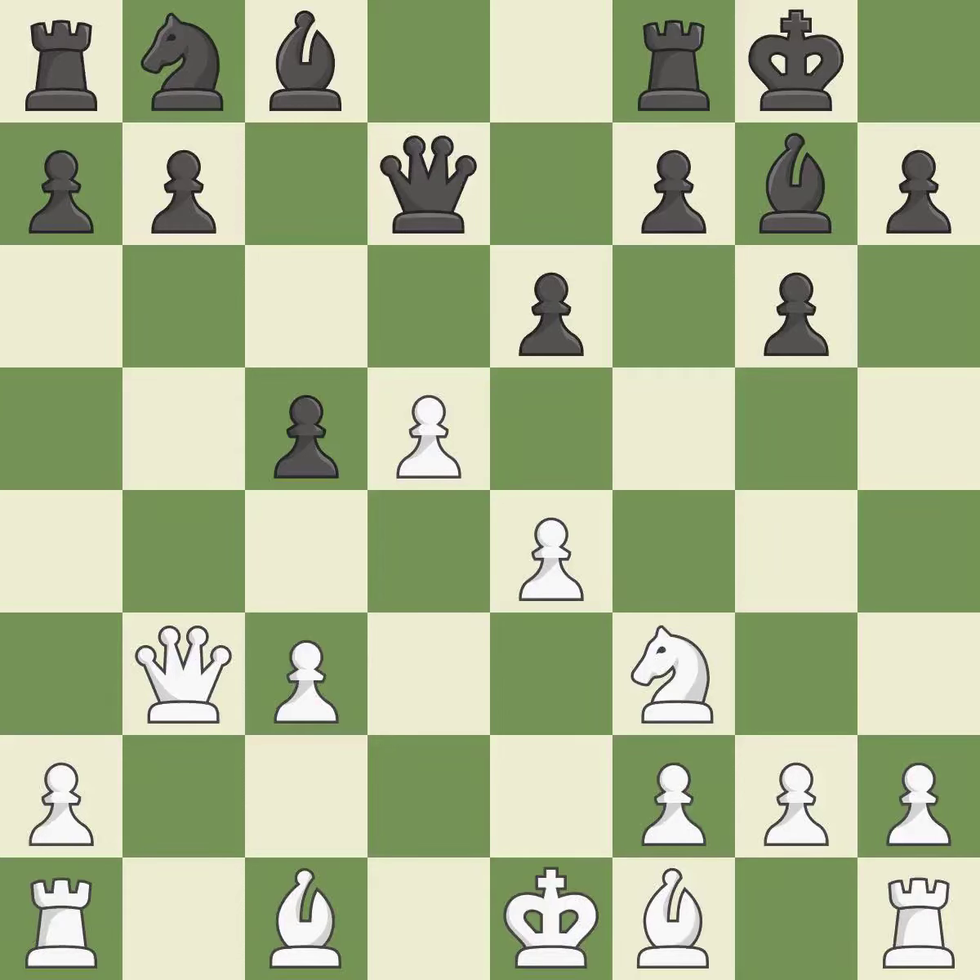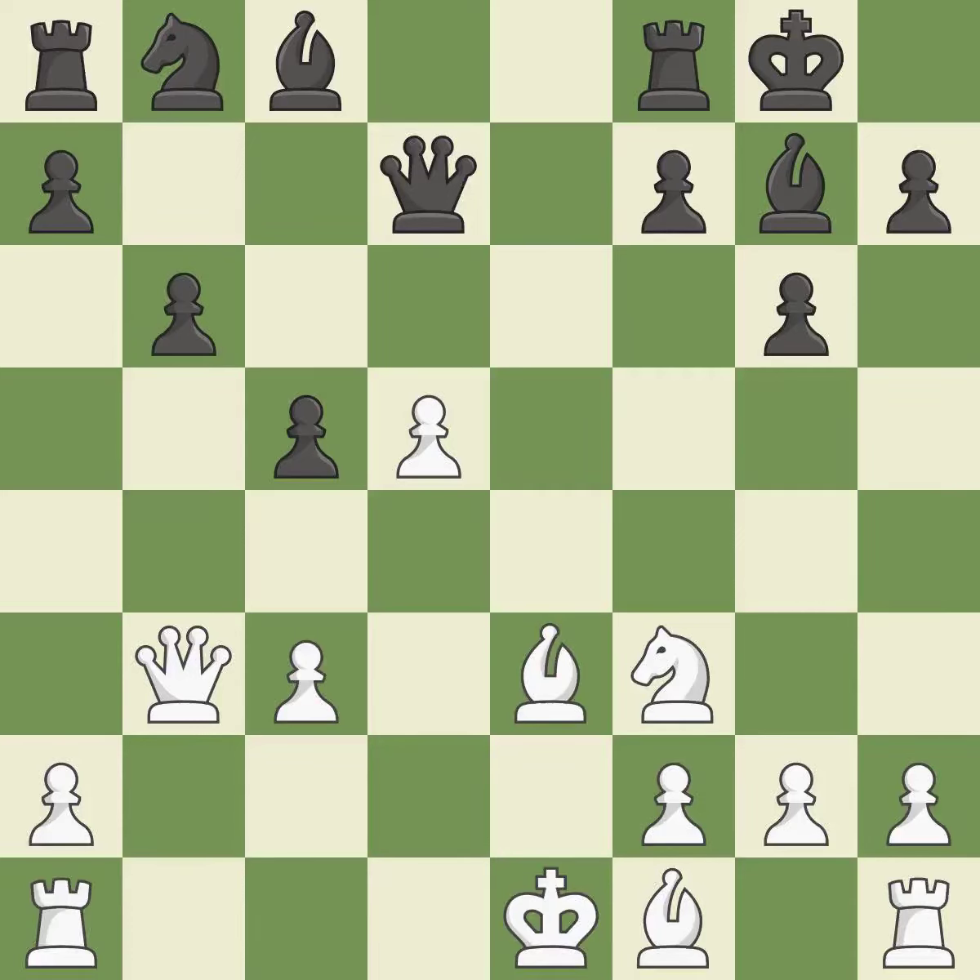That is a logical response. A bishop moves out of its beginning square and into the action. This maintains the balance in material with a good trade. It backs off — ideal. This defends the attacked pawn. This activates a piece and simultaneously wins time by attacking an opposing queen — it is excellent.